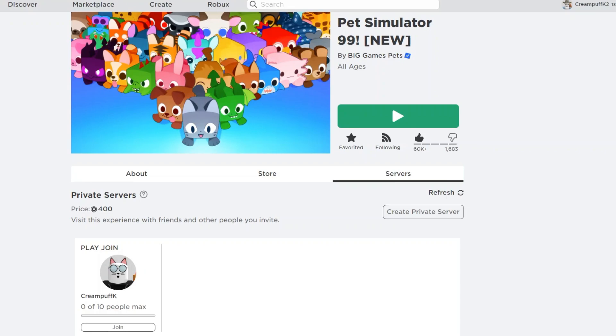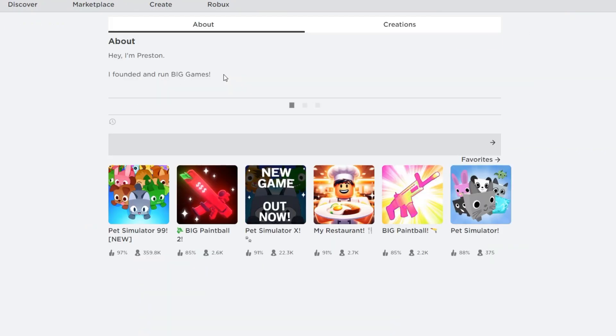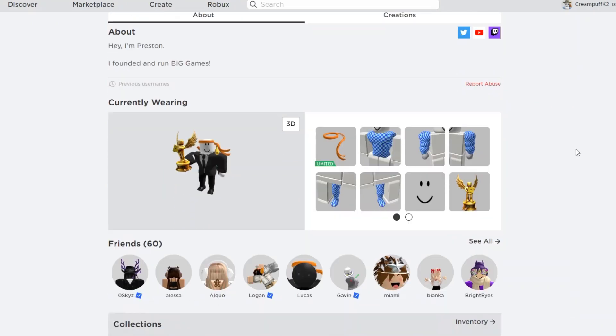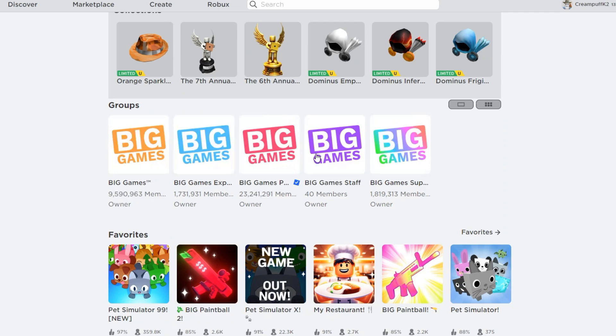Next, go ahead and go into the Big Games pet group. Now once you're here, you're going to find Preston under the buy. Once you get to his profile, obviously he is the founder of Big Games, so he's going to have all the groups posted in his profile. Scroll down a little bit, go to groups, hit this six buttons right here, and go ahead and join all these groups.